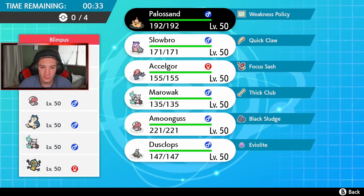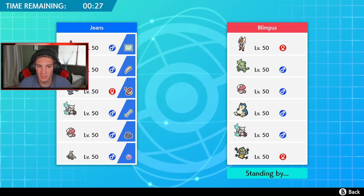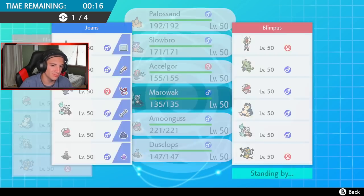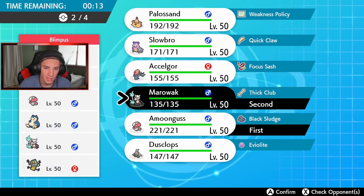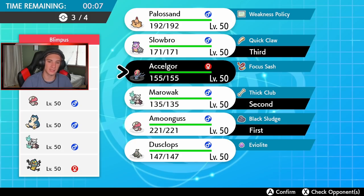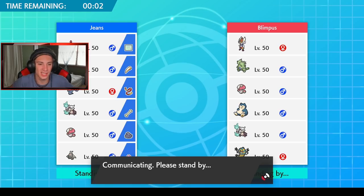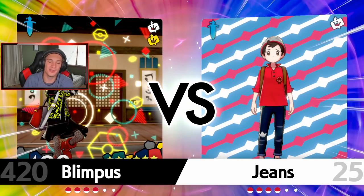Who do I want to go? I could go Scelidor just to have it in front — he is pretty speedy and can do some work. I'm gonna go Marowak in case he tries to set Trick Room, and then Slowbro in the back. Do I go Palossand or Scelidor? I think I'm just gonna bring Palossand just to have some fun. I can always Shore Up, pester around, and get some burns with Scorching Sands.